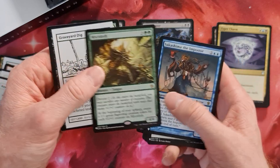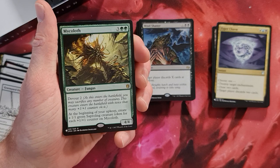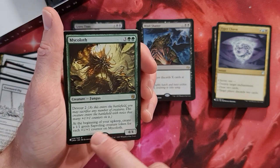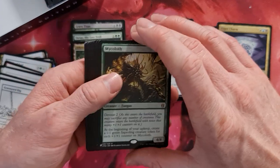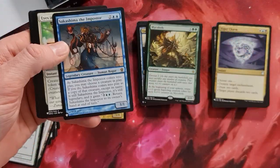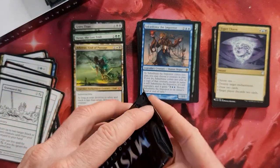Sakashima the Impostor and Mycoloth — nice! Those are also rather very very cool cards. Mycoloth can be played pretty much everywhere because you always get some parings, and that is very very nice. And Sakashima the Impostor as well — yeah, it's known, you can play with it. It's nice.